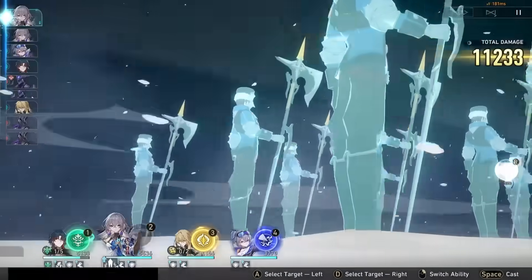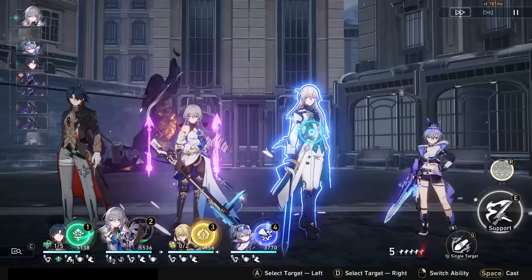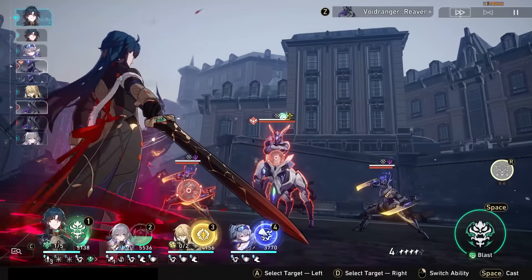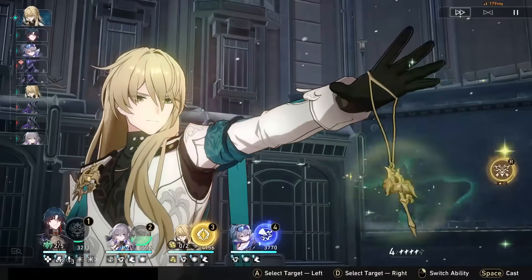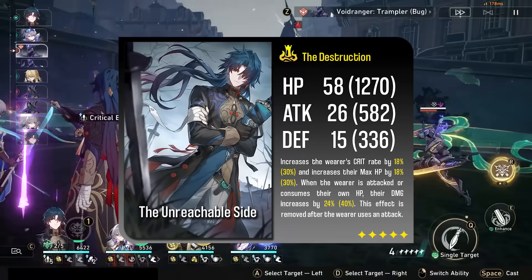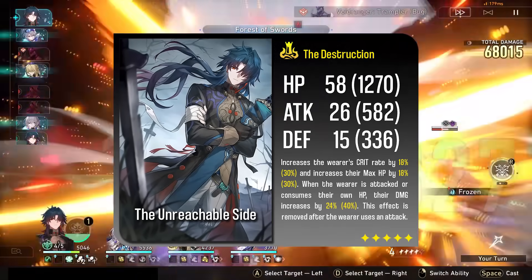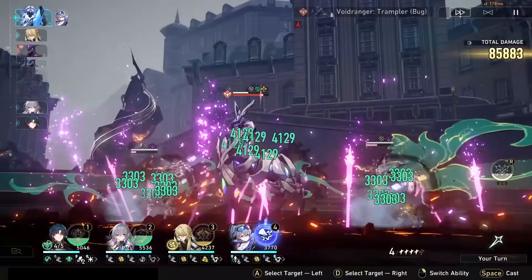Blade is a solid damage dealer already without many flaws, and his eidolons basically just add more damage. I actually don't recommend pulling for eidolons here because he doesn't really need them to be good, and they selfishly benefit only him. If you do want to spend a little bit more on Blade, I actually recommend going for his light cone instead. Though not every character can get the full value out of the light cone, it's still a good stat stick that gives crit rate, which is hard to get on Destruction light cones. That's going to be a huge increase in damage for Blade because there's not a ton of light cones that function on him as well as they function on other Destruction units. So if you're going to swipe on Blade, I personally recommend the light cone.